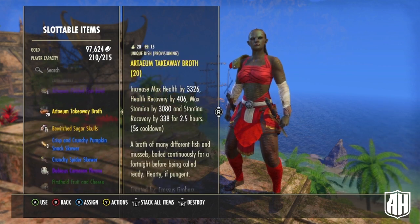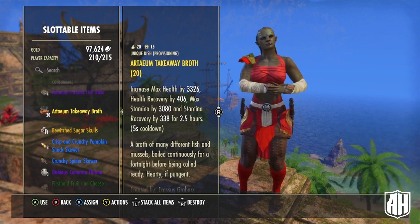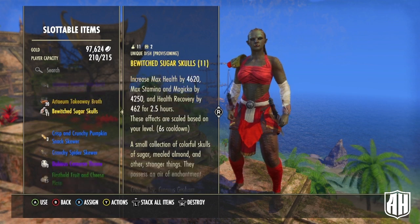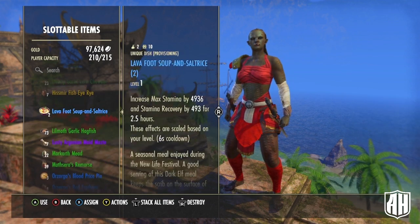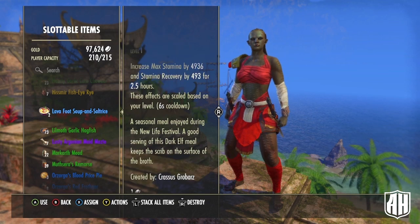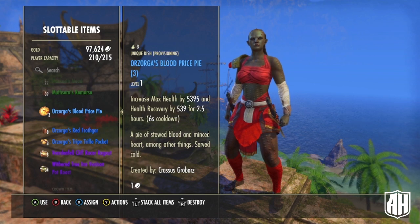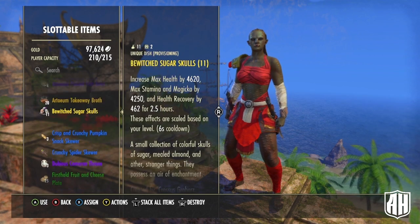My first choice would be Artaeum Takeaway Broth, but I know that's expensive. If you don't want to do that, you could use Dubious Camoran Throne, or Lava Foot Soup and Salt Rice, or Orzorga's Blood Price Pie which is what we're using right now. If you want to see what the stats look like with the expensive food, let's do this.